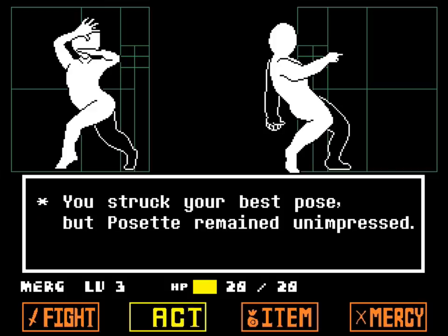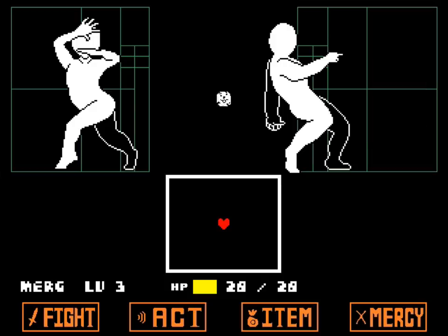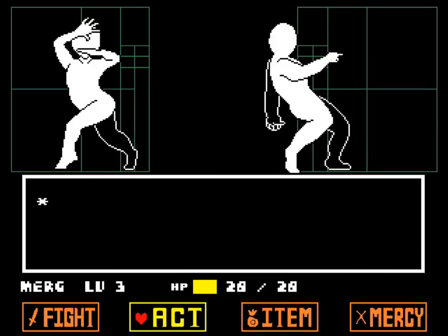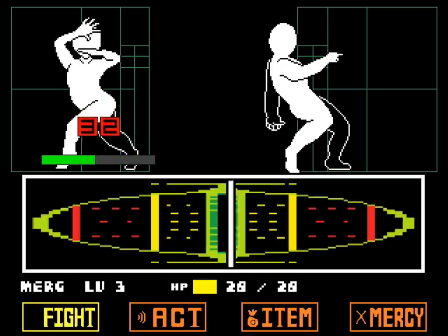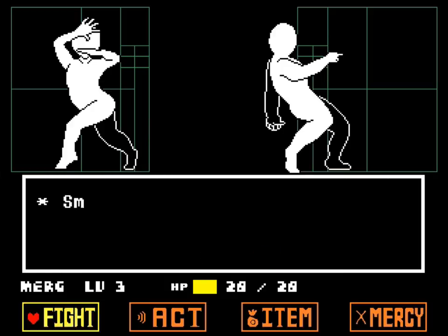Pose — you struck your best pose, but the pose set remained unimpressed. It's a new attack — wait, same attack, never mind. How strong are they? Not very strong. We can damage them both and then defeat them — hopefully level up and maybe eventually go to the right side. I'm still a little bit freaked out inside about that Kara thing that we saw.